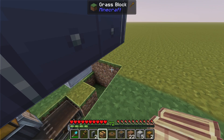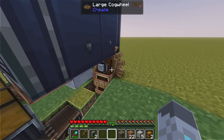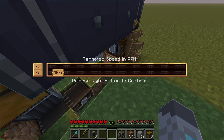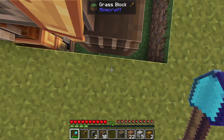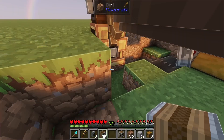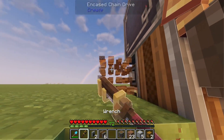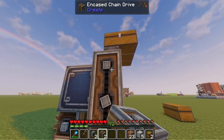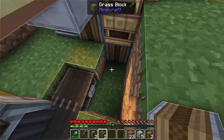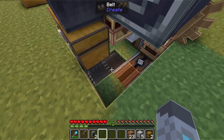We'll place a rotation speed controller here with a large cogwheel on top and set this rotation speed controller to 64 RPM. Then we'll break out this block and place four encased chain drives here. We'll place one gearbox and four more drives to connect up the deployers to power, and two more drives to connect up this belt to rotational power.